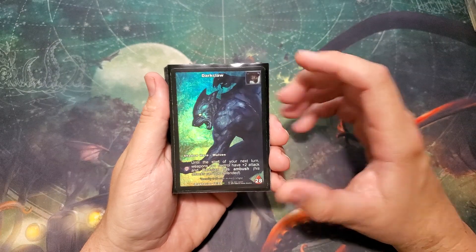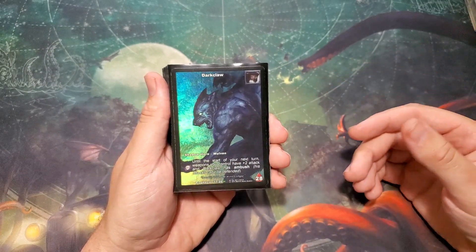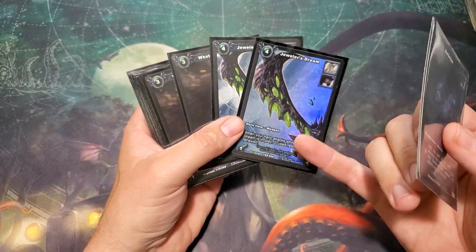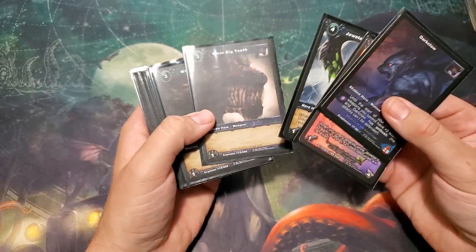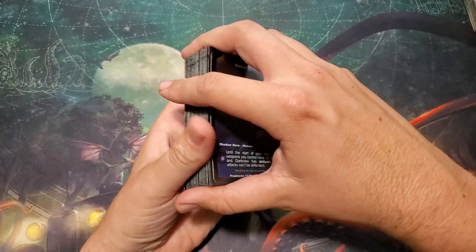This guy is not about allies in play — he's all about himself and the things he puts on himself, mainly the equipment. Ideally, Jeweler's Dream. This is one of the best cards in the game, I think. I would be running four of them if I had four, but I don't. Out of two boxes I only got two, one being foil. So I'm supplementing with two other cards that I'll go into in a minute.